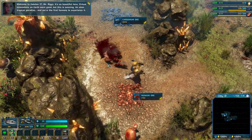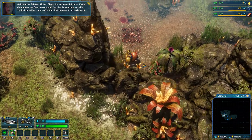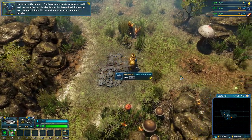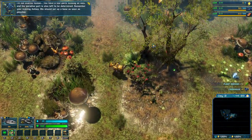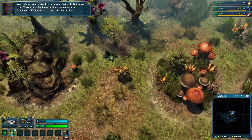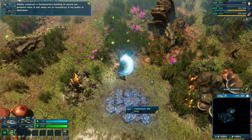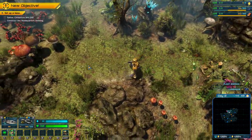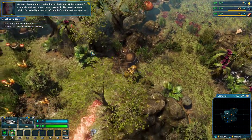Welcome to Galatea 37, Mr. Riggs. It's so beautiful here — virtual simulations on Earth were good, but this is amazing. An alien tropical paradise, and we're the first humans to experience it. I'm not exactly human — you have a few parts missing as well, and the paradise part is also left to be determined. Remember your training, Ashley. We should set up a base as soon as possible. There's no going home until we can construct a functioning rift station. Ashley, construct a headquarters building. We don't have enough carbonium to build an HQ — let's scout for a deposit and set up our base close to it. We need to move quick — it's probably a matter of time before the natives spot us.